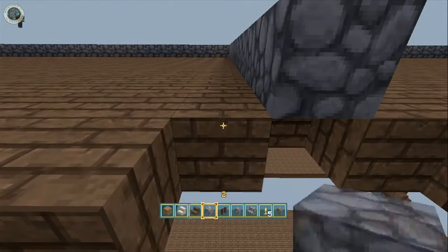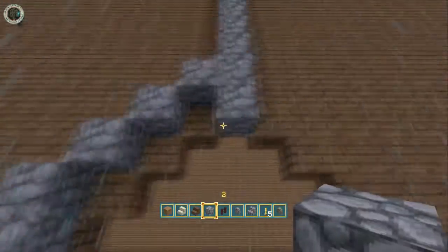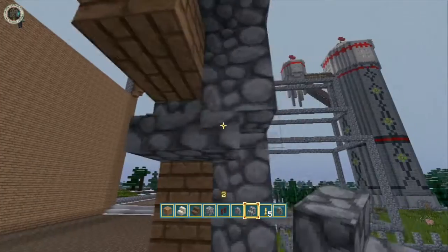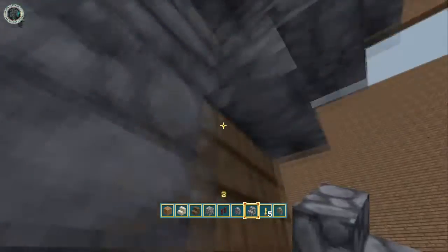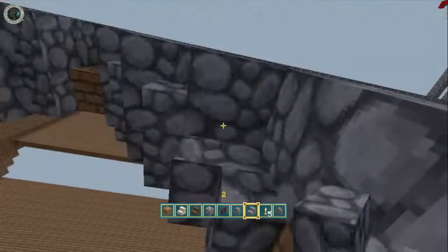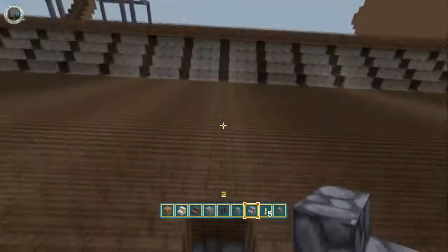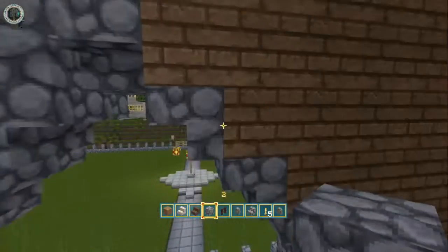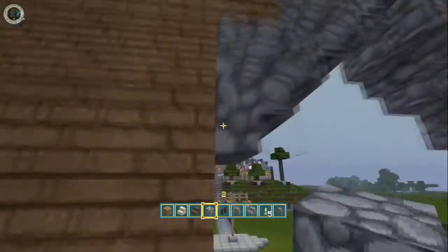Coming to the door now - first of all outlining it with cobblestone, and then using the old stair brick - upside down stairs just to make it more arched. I actually made the doorway go inside as well. I might change that later on. I'm not too sure how it turned out but I'm happy with it at the moment. Doesn't look too bad to be honest.